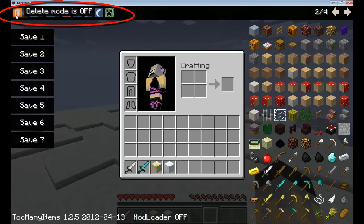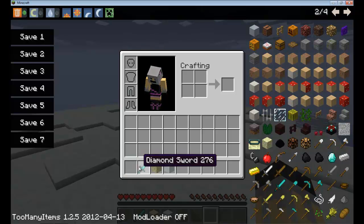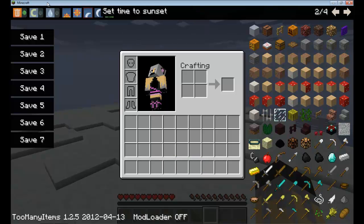The first button is delete mode. If you click on it, the button will turn green and you can delete anything in your inventory — you just click on something and it just deletes. Gone — magic! If you uncheck it, you cannot delete anything anymore.